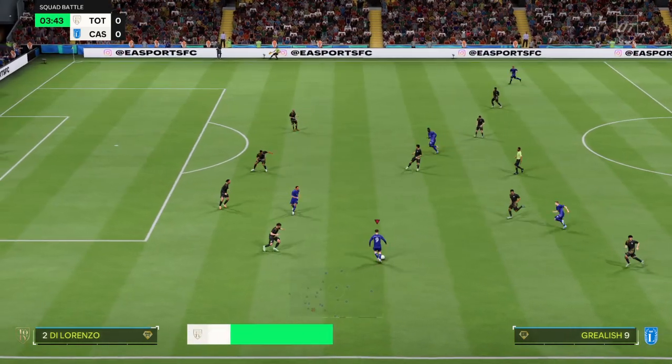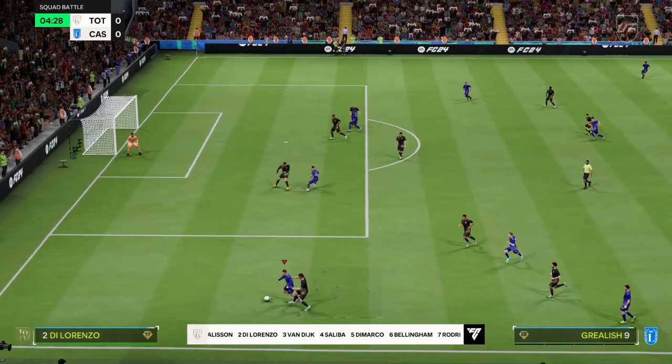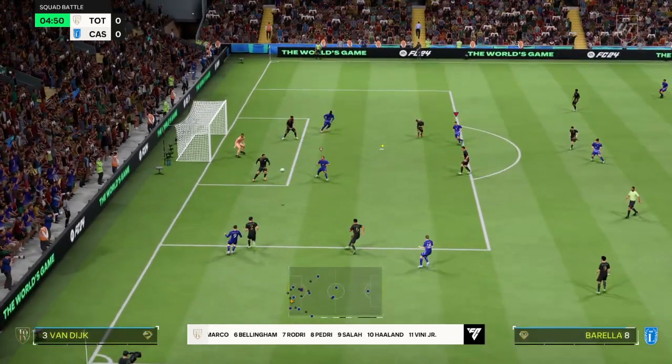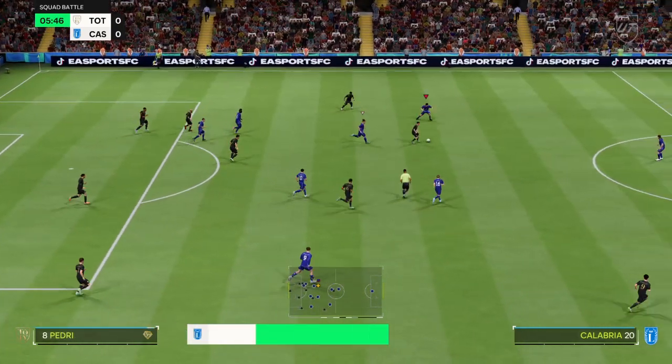This is how the hosts line up. Allison is in goal. Virgil van Dijk plays alongside William Saliba in the heart of defence. Rodri plays with Jude Bellingham in central midfield. And the main man in attack is Erling Haaland.